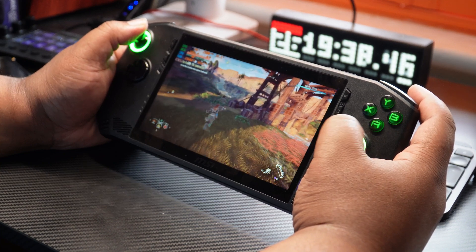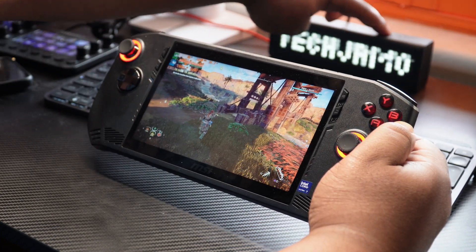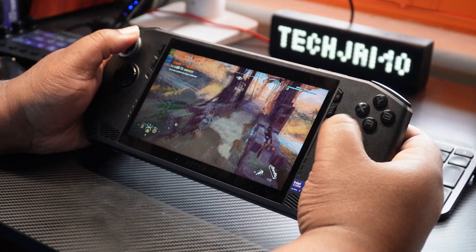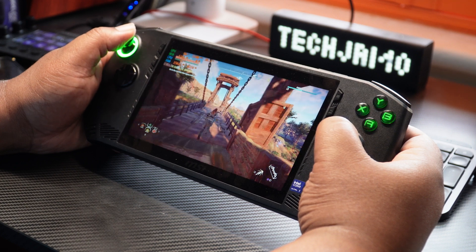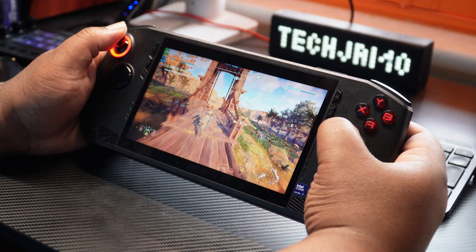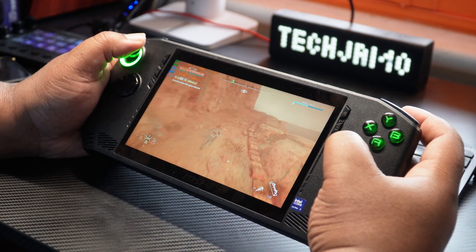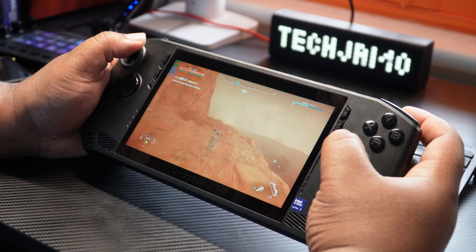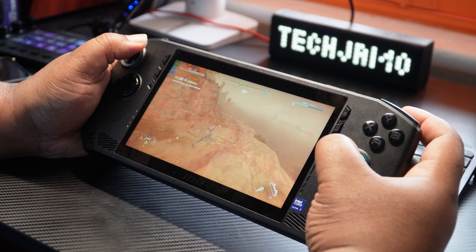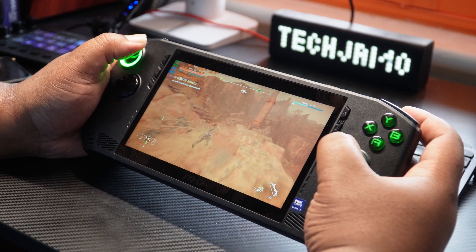Onto Horizon Zero Dawn at 1080p low settings — you're looking at 30 frames per second plus, which is definitely playable. It wasn't stuttering; it was a very smooth 30-plus kind of thing, even going between 30 and 36. If you want more frames, you can put on FSR and get up to 40-50 frames per second without changing any settings at all. You could definitely look at 60 FPS by altering settings and maybe going down to 720p.